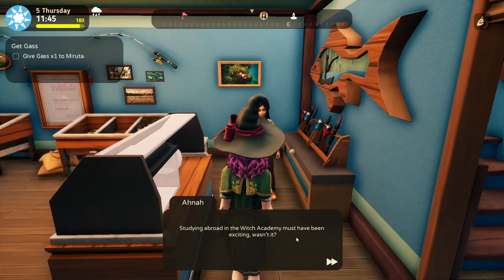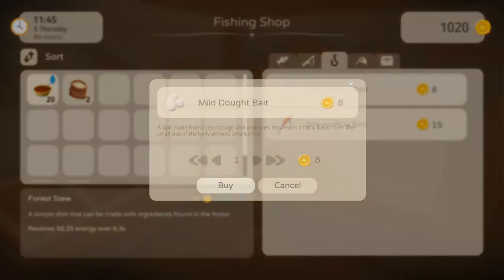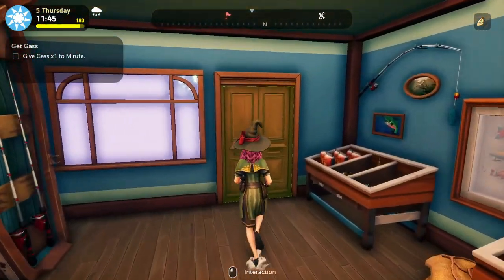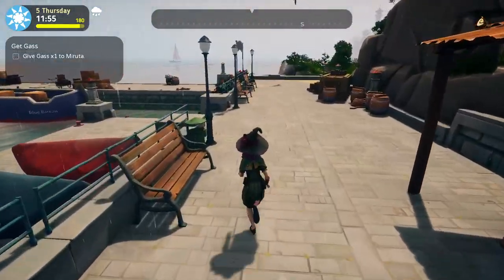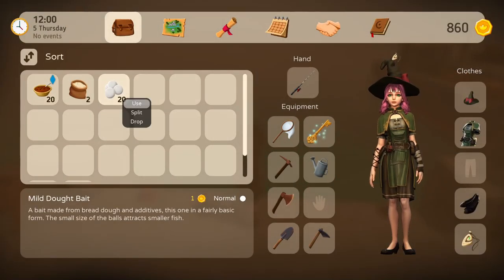Studying abroad in the Witch Academy must have been exciting, wasn't it? Yeah, sure. Bait, this one. I don't know, they're not that expensive. 20? If we can't catch this fish with 20 baits, I'm just gonna fish right down here. Fish and rod, and use that.